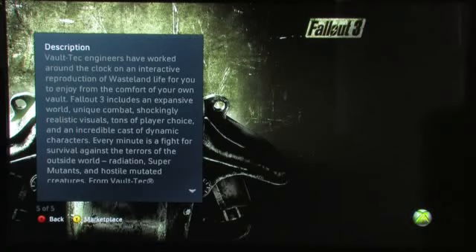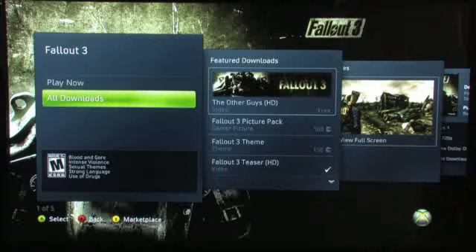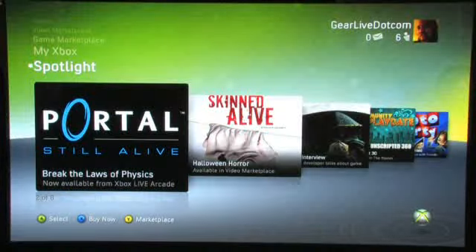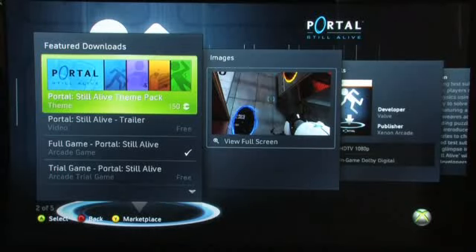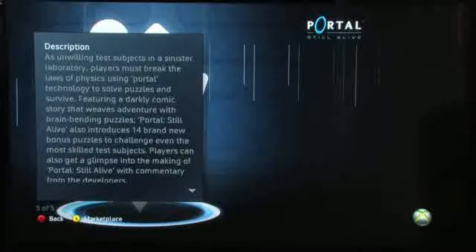The background has changed — it's actually a Fallout 3 background when you go into this specific title. Moving back out, you see there's another tile. A tile for Portal, which is now on Xbox Live Arcade. Again, if you go into that, the background changes to a Portal background. And the same thing — you get your feature downloads, images, details about the game, and a description.